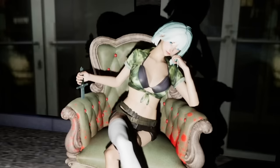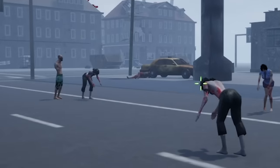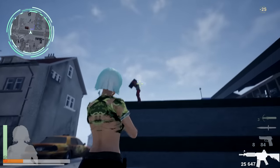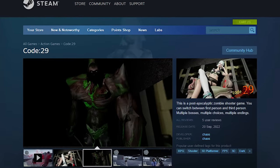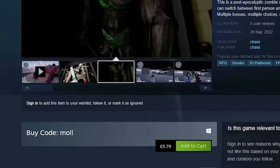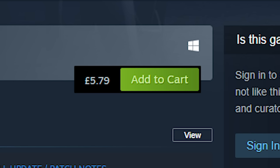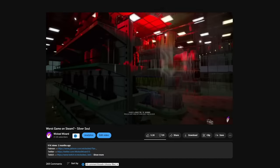We've got a woman sitting in a chair in military uniform, glitched out zombies, glitched out NPCs, and apparently de-clothing mechanics. This game is called Code 29, or if you scroll down to buy it, Code Molly. This is the most expensive game we've explored in this series, and somehow it's actually worse than Silver Soul.